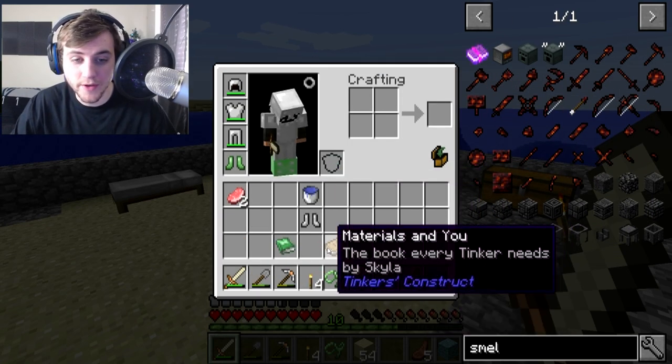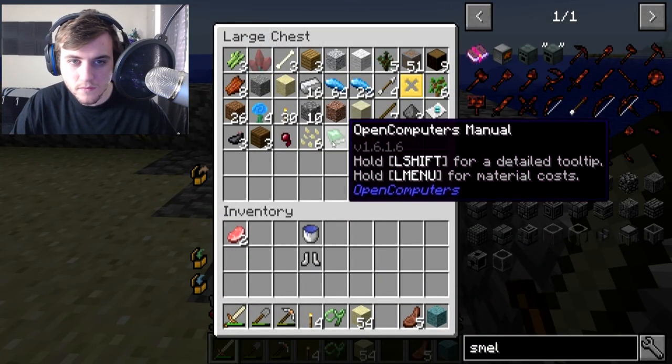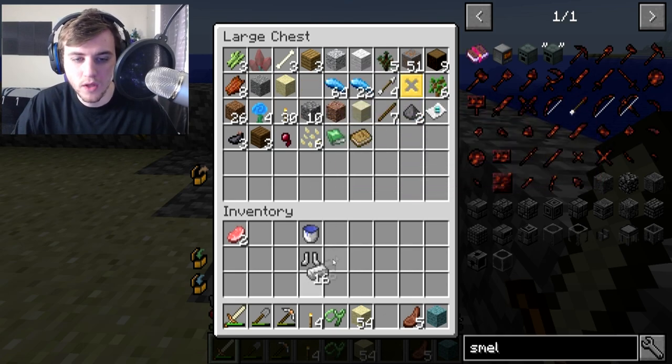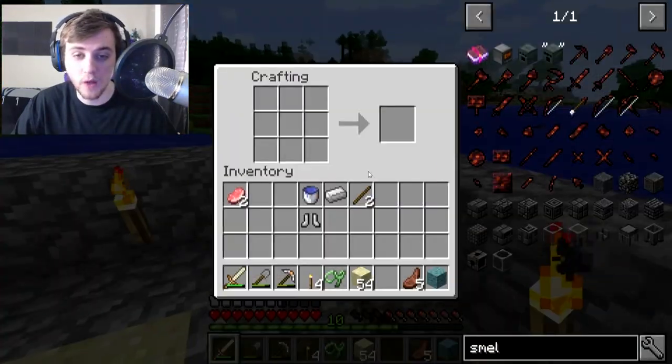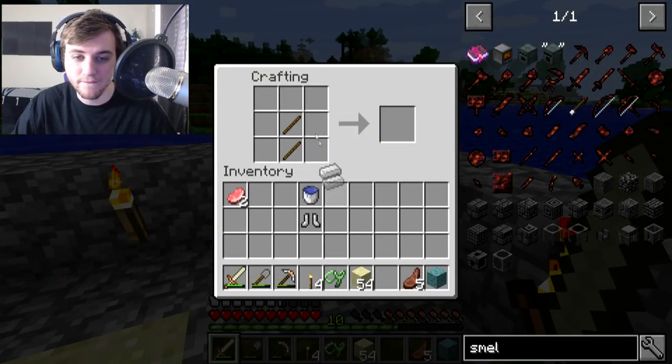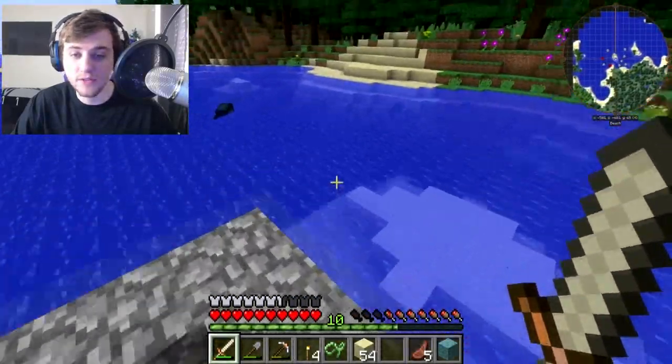I got a stone shovel here already. Let me go throw this in the chest. I think I should make another shovel. I'm gonna make an iron shovel. Let's go ahead and grab these things. I'm gonna need an iron shovel for all the stuff I'm gonna be making because I need to make a pretty big furnace. So I'm gonna start gathering some materials.